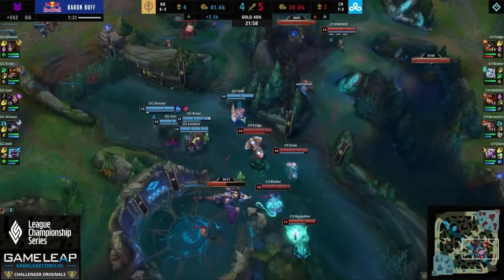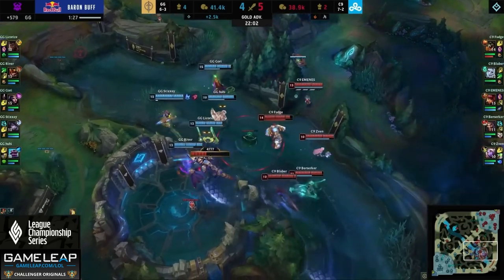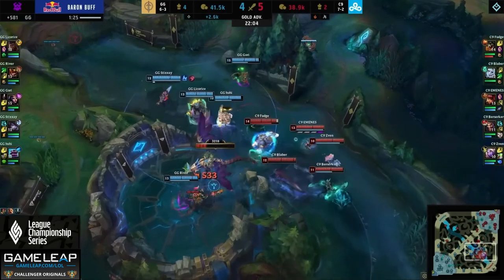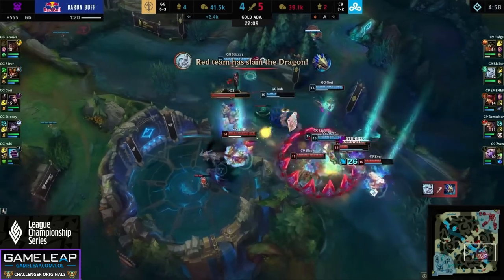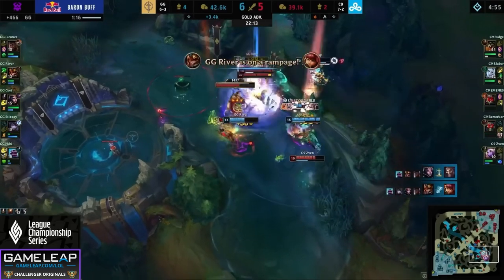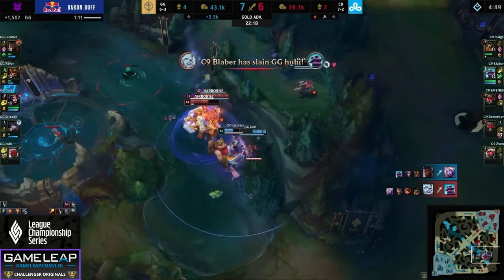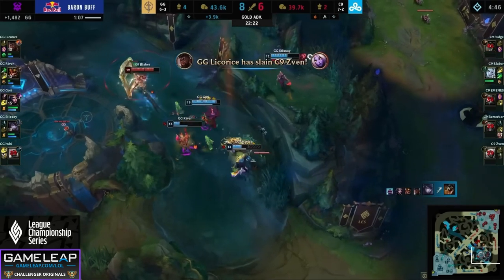Let's go ahead and watch River closely during this fight. River intelligently walks up to threaten the Cataclysm on these immobile carries. Licorice also walks up to him, making for a very scary front line. River then positions himself in the back of the pit to land a massive four-man Cataclysm. There are four champions in this pit that have no real mobility. J4 is incredibly oppressive into no-mobility champions for this exact reason — there is no way to outplay Cataclysm. Even if we lose a fight, we can still have a huge impact by simply playing intelligently, looking for good angles, and finding these flanks.